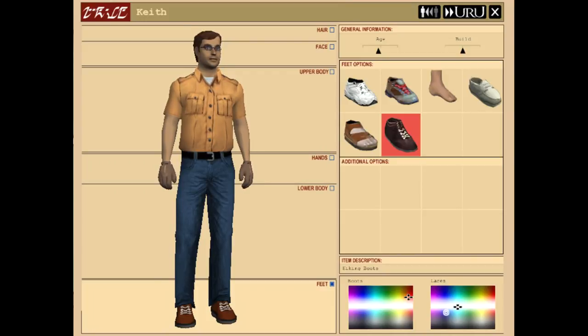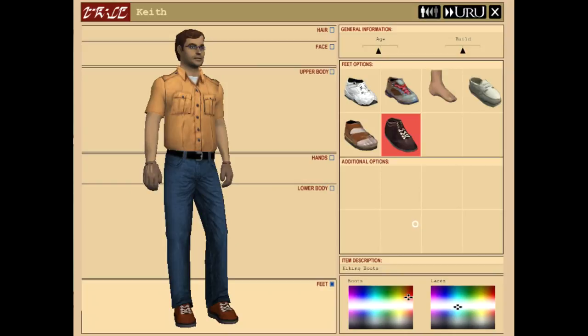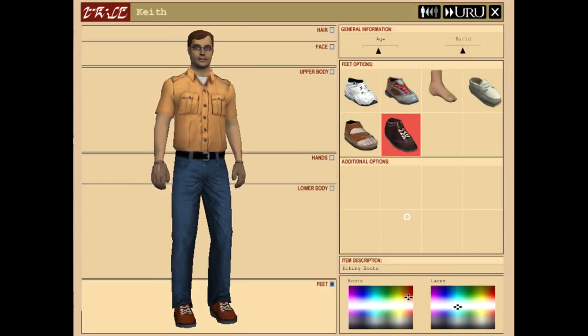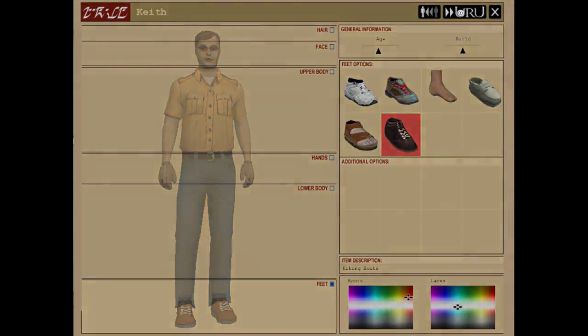This looks like me sometimes. It looks a little bit more like some of my professors when I was studying geology. But this is more or less what a lot of people would dress like when we were going on our expeditions, so this is fitting enough. How do I say yes? Gotta press the Uru button. Uru.